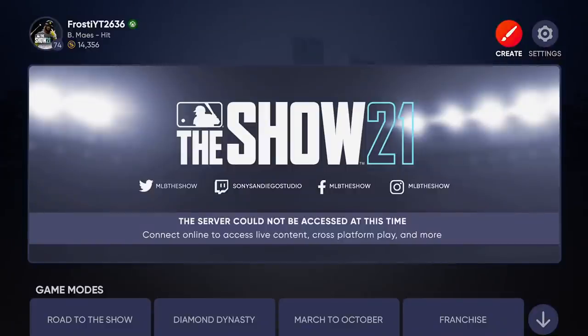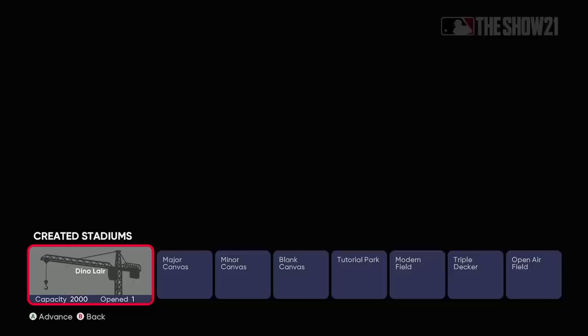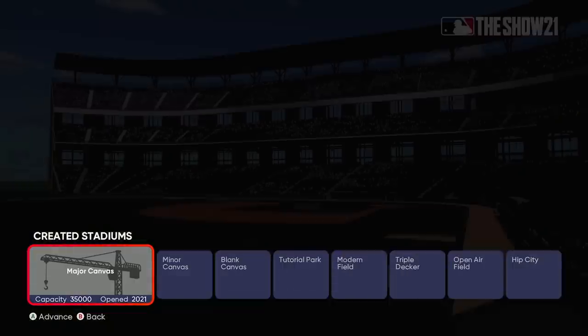In this video I'm going to be going into Stadium Creator. This feature is only available to next gen, but you can do some pretty cool stuff on here. There's a bunch of pre-built stadiums that you can start off from and I'm going to be choosing the major canvas.